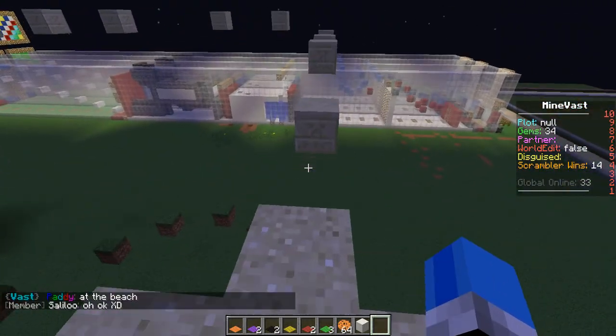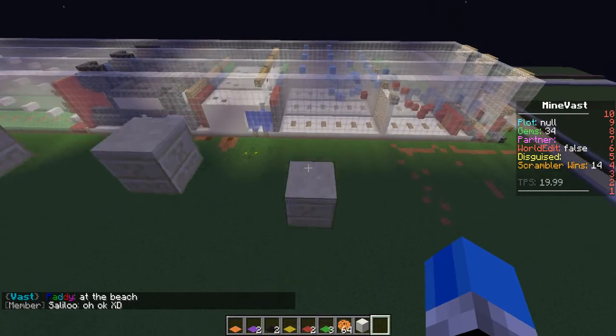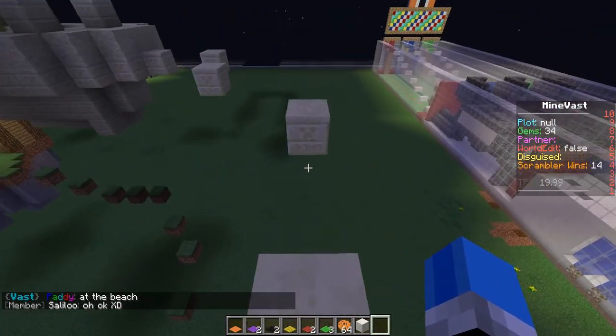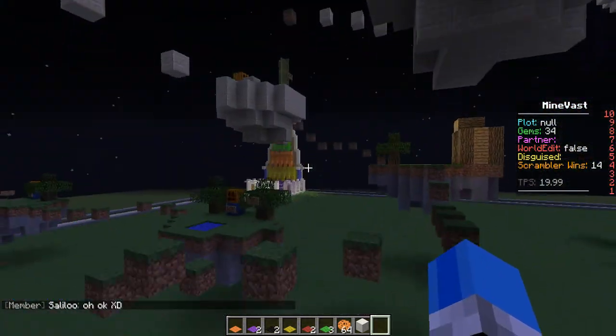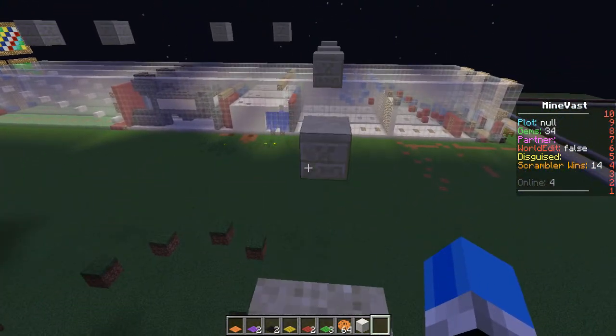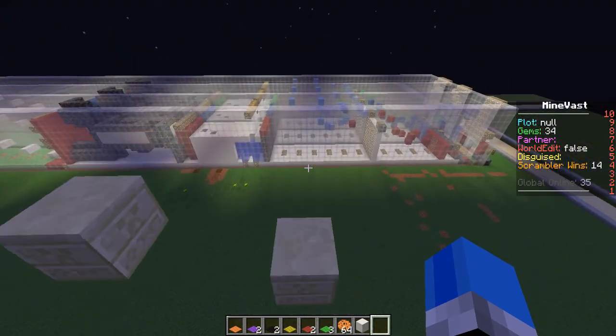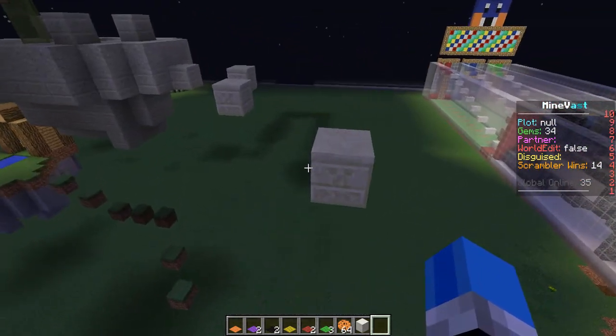A cactus. Now, when you reach the stone, or the sandstone, the parkour does get a lot harder. You're going to need to do a bit of running and jumping in order to actually make the parkour. So it's pretty tough, actually. But you've got to just be confident at parkour if you want to do good.